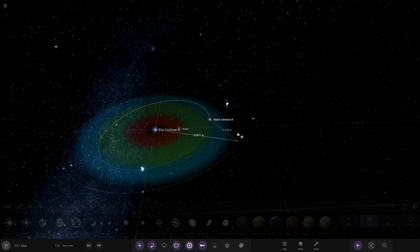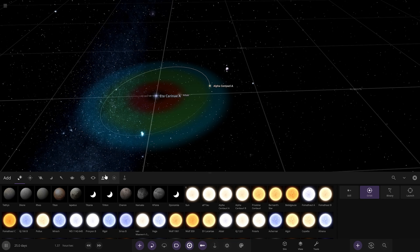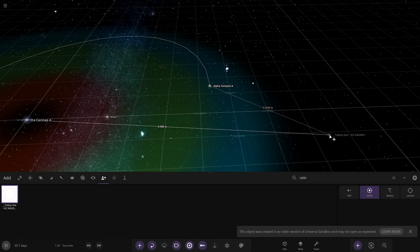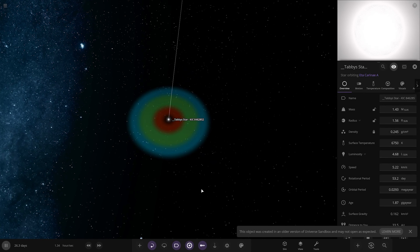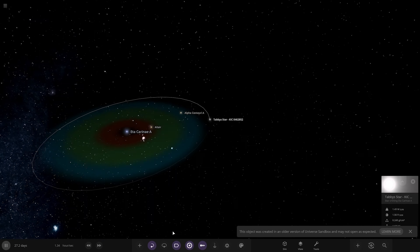Even further out I'm thinking another yellow star. Van Maanen's is a white dwarf so never mind. Let's use Tabby's Star, also known as KIC 8462852. It's an older star with 4.68 solar luminosities. I'll place Tabby's Star as a lone yellow star out there. That's six stars now.